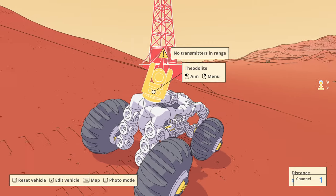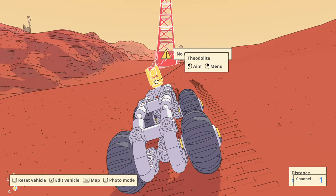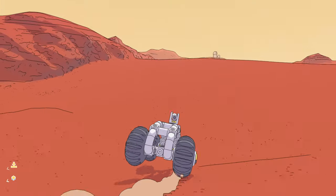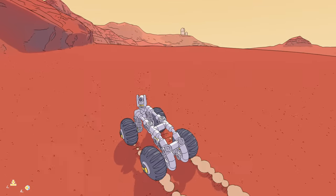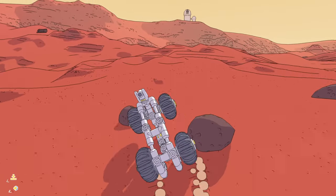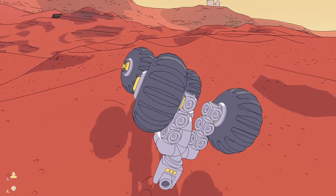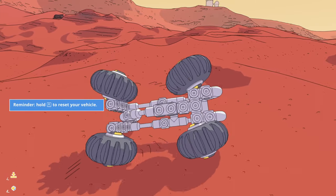Aim — no transmitters in range. Well, then we have to go all the way back to get to a transmitter that's going to be in range. Maybe we should be on top of the hills. Should have told me to do this earlier then. Whee! Oh! Well, there goes the automatic righting thing. Or, we can reset with R.